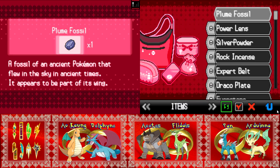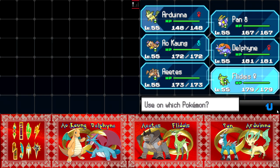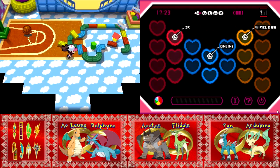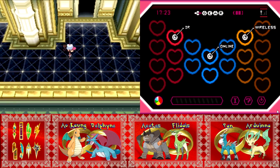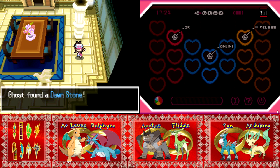Let's see who we can apply the calcium to. Raises the special attack of a single Pokemon — actually that doesn't help us... no wait, Fladeus has some special attack. I was going to say no one on our team has special attack, but okay. I'm liking this castle — every room has a little bit of loot. Dawnstone!